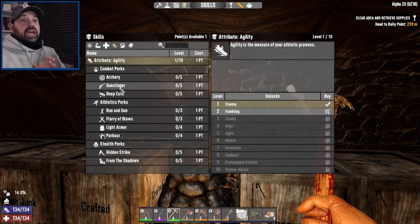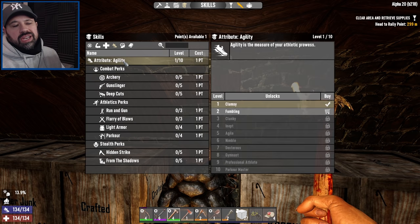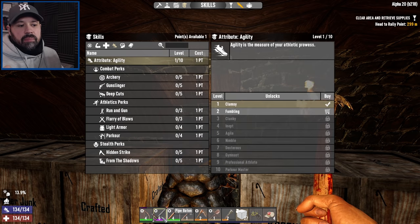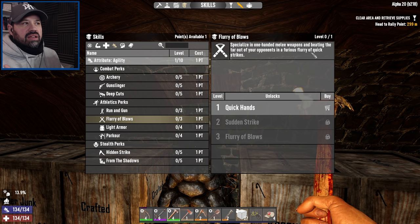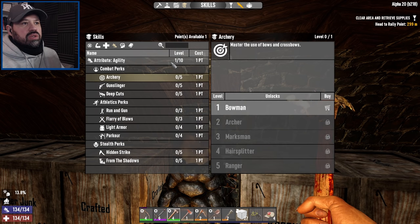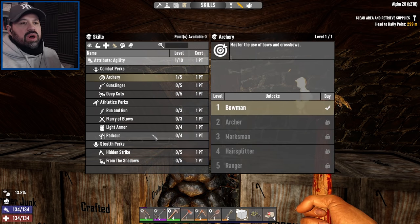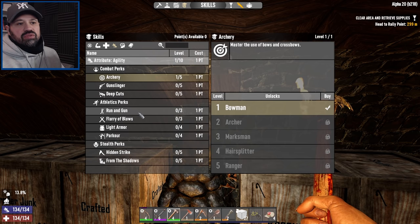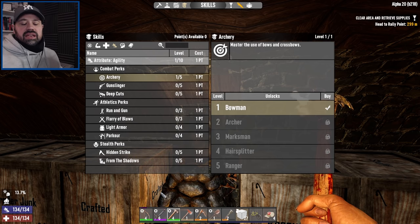It's not going to be a strict challenge, but we're going to focus mainly on light armor and archery. We're also going to go into agility because we're using a baton, and Flurry of Blows works with any melee weapon. So this is going to be very handy. But right now I want to put one point into archery to get a little more oomph in our bow, and then the next point we're going to look at Run and Gun and Flurry of Blows for our pipe baton situation.